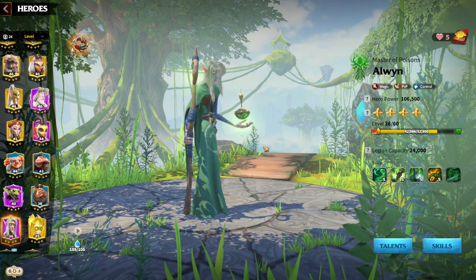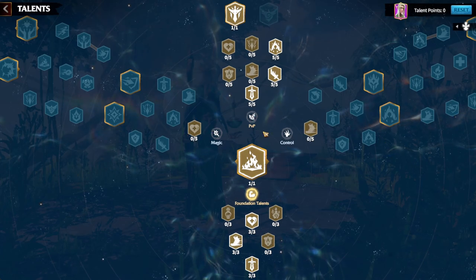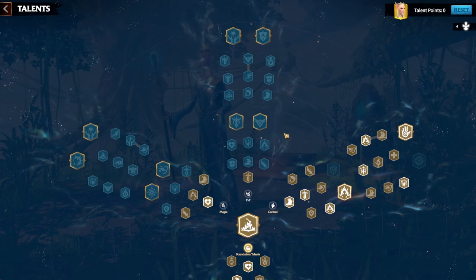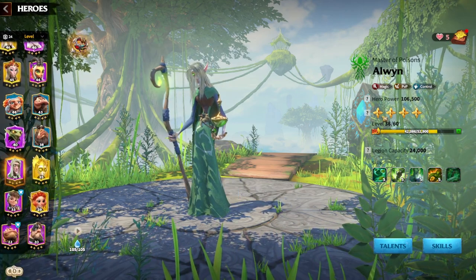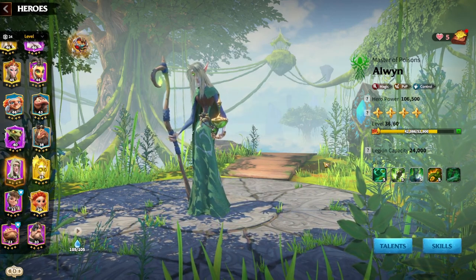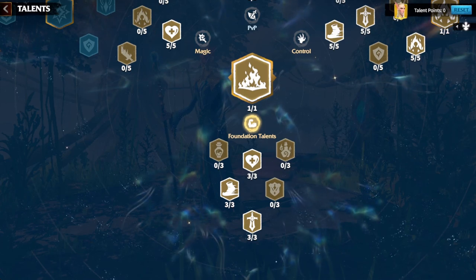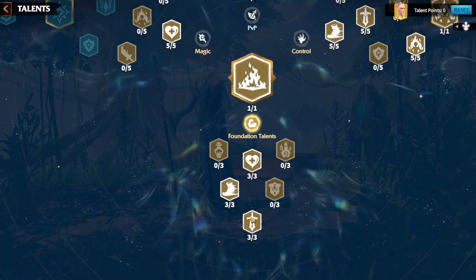Now the talents — we're using Valen's tree as a base plate since they have the exact same trees and Valen is more leveled up, giving you the full talent tree to follow. The foundation talents are always the holy trinity: attack, march speed, and health for your units. You need all of this to get away and chase down targets in open field.